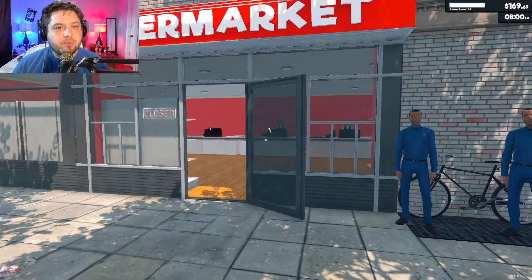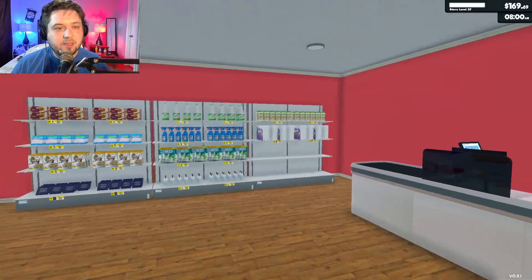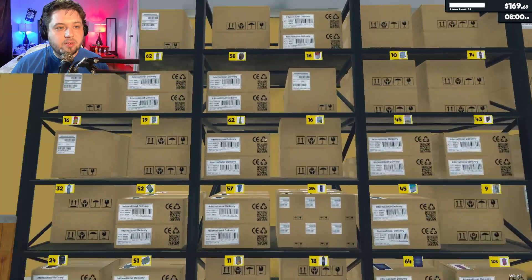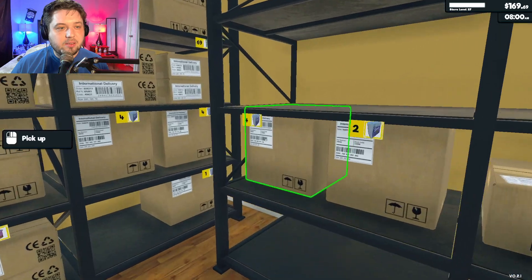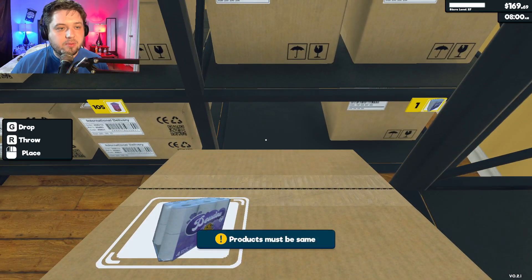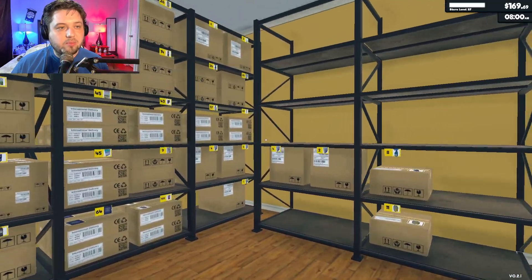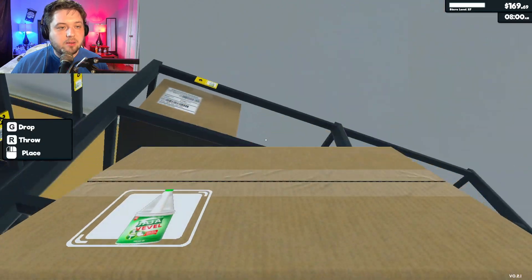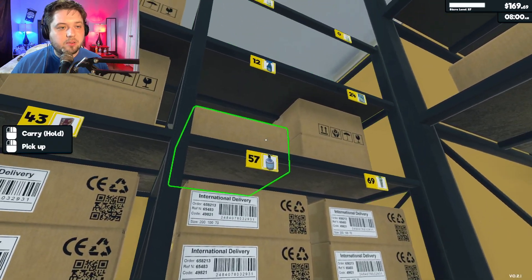Welcome back to Supermarket Simulator. We are here, we've got $169. Looks like everything's full. We just expanded — it is kind of full. I still don't know why that's glitched out. I may just switch out the shelves or something, because I could do that — put everything from here over here.